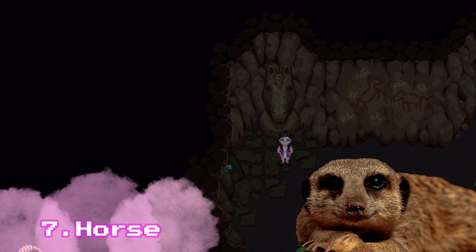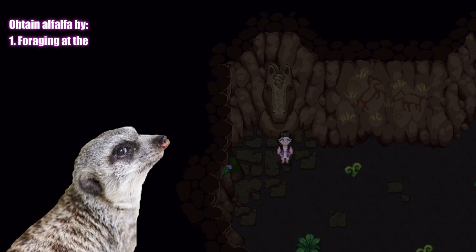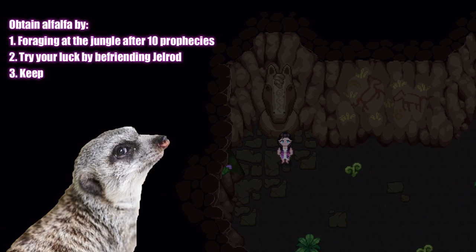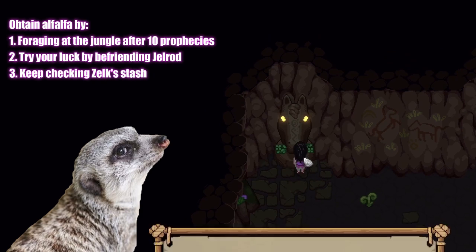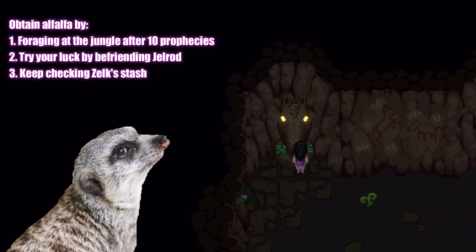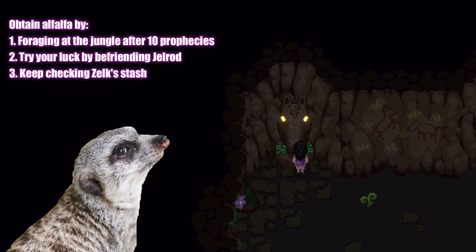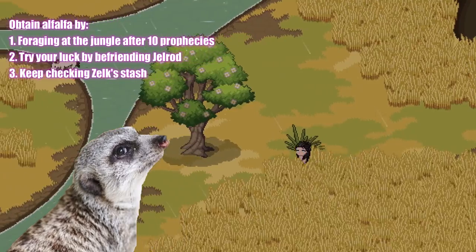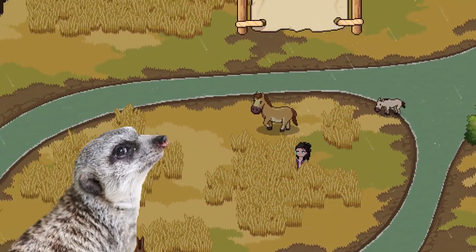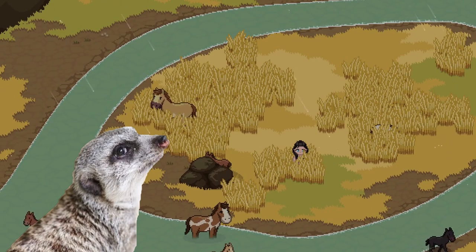And speaking of animals, there are also two animals you could find in this cave. Let's first talk about horses. You'll need to complete 10 prophecies to have access to alfalfa, which you can forage in the jungle near the jungle fowls. But that's not entirely necessary — you can get alfalfa by befriending Gelrod, as he randomly gives you one of his love gifts every week. You can also get it from Zelk through his trading shop at random instances. Once you get the alfalfa, give it to this horse totem to gain access to the hidden part of the savannah.